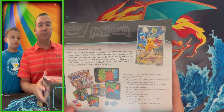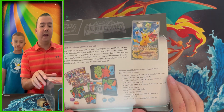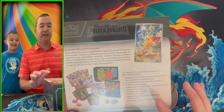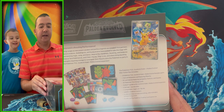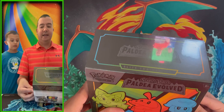What's inside this Elite Trainer Box? They have changed with the Scarlet and Violet region — they used to come with eight TCG booster packs, but this one has nine Scarlet and Violet Paldea Evolved booster packs. They also give you a promo card featuring Pikachu, 65 card sleeves, energies, a guidebook, damage counters, competition plastic condition markers, dividers, and a code card for the online game.